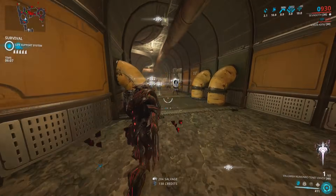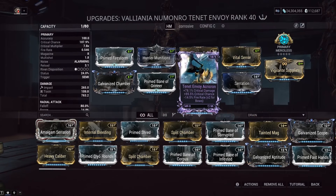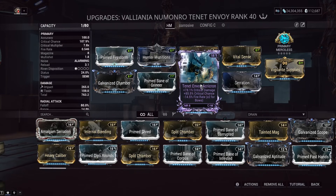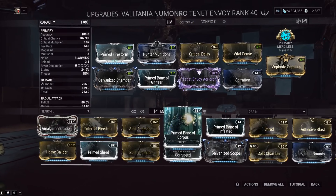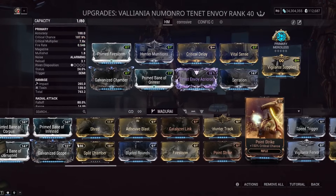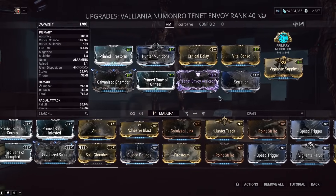I have a riven on this — Acrocon I believe — which gives plus crit chance, plus crit damage, and minus fire rate. The minus fire rate doesn't matter much since you're firing rockets that kill everything in front of you. It's 0.5 fire rate stacking with Critical Delay's negative, but you can't really pick your riven negative. Crit chance is very nice on the Envoy — without Critical Delay and swapping in Point Strike, it would still be below 100% crit chance at 93%.